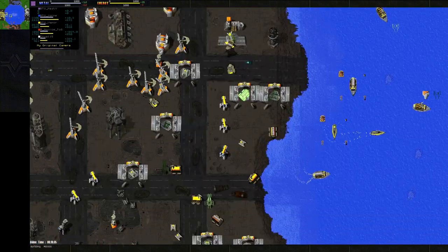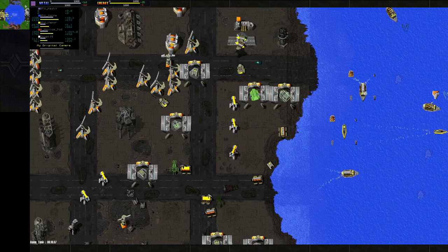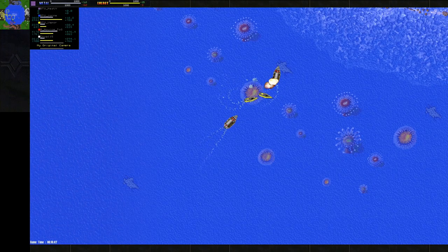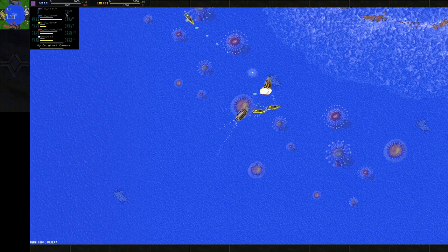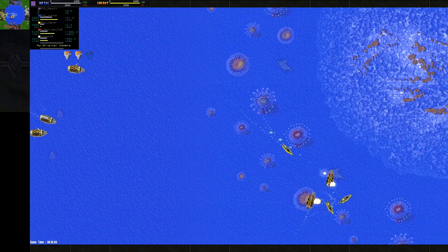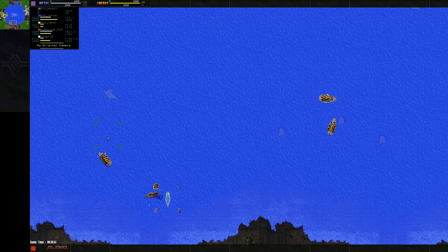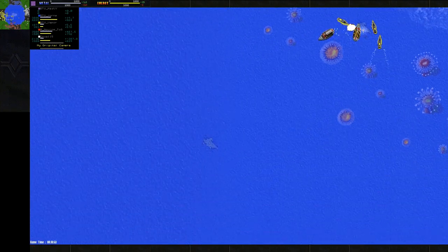That was a nice little trick you could do back then to just slow your opponent's production — the unit will literally just be trapped in there and you can't do anything until it's reclaimed. Looks like we've got some sea wars going on — Skeets here from Vapor.